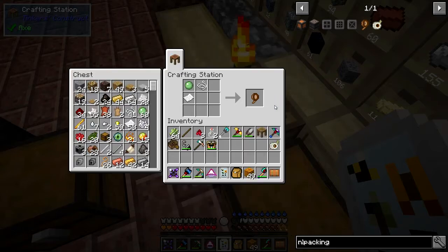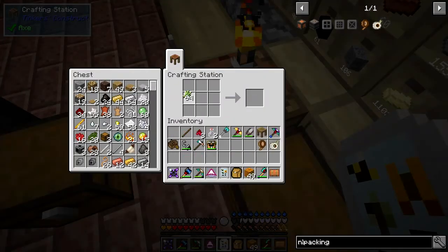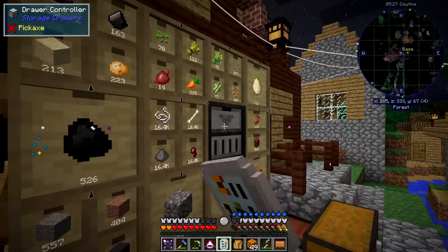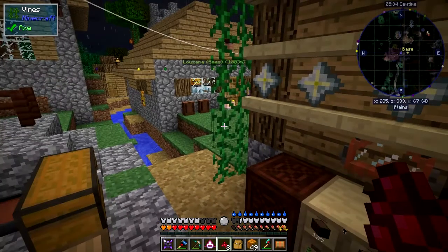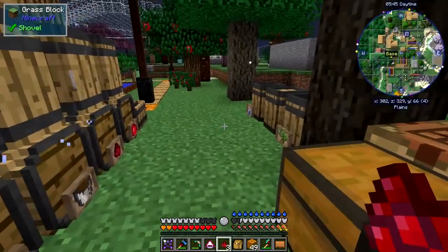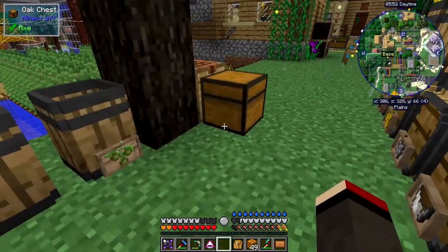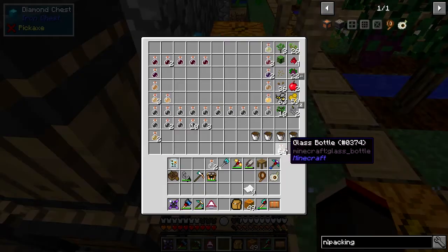I don't think we're going to need too many of these, but we will need some more paper. I'll make about nine pieces — that's all we're going to need. We're going to move some chests around, that's basically it. I need something to drink as well and some food. I've got four oiled veg apples in there — I was doing that last time.